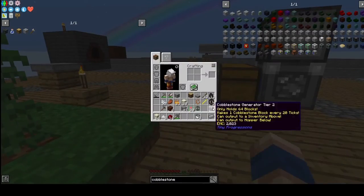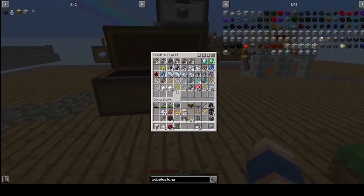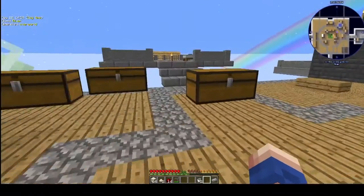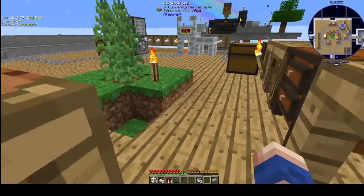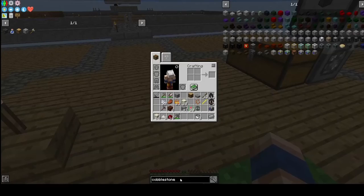For tier 3 we already need a lot of diamonds, so that's another thing we are going to do today — we are going to sieve all of our gravel and sand hoping that we get diamonds.